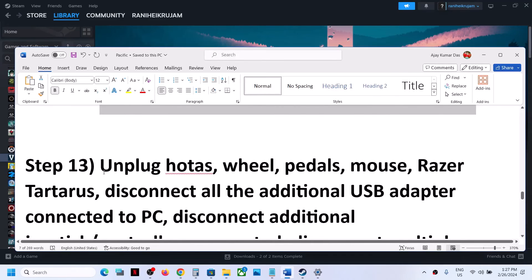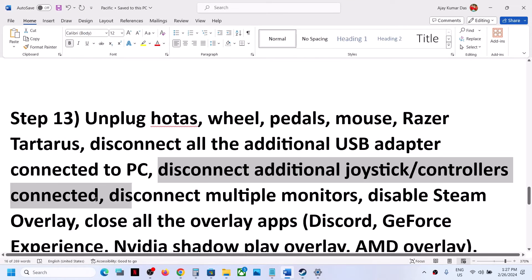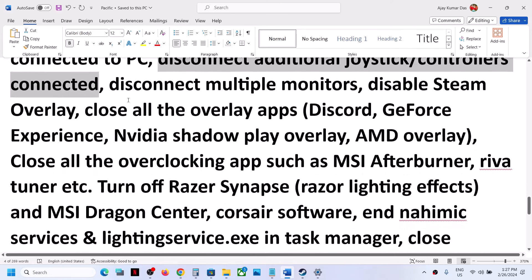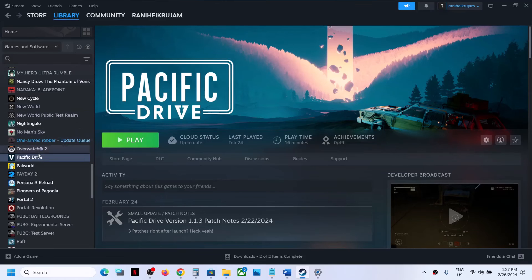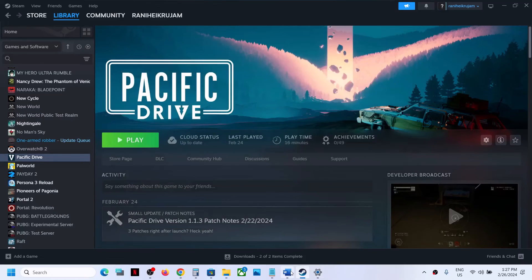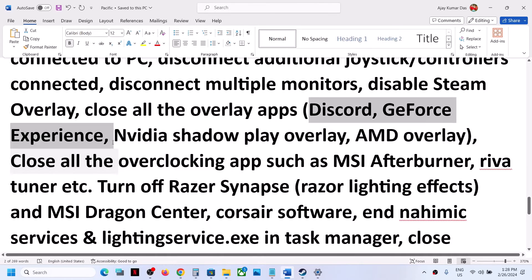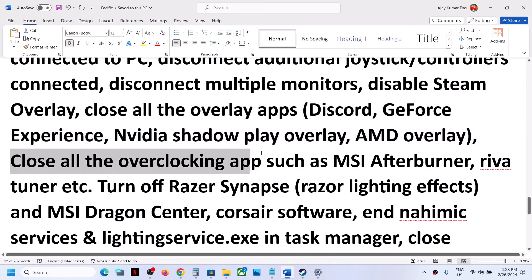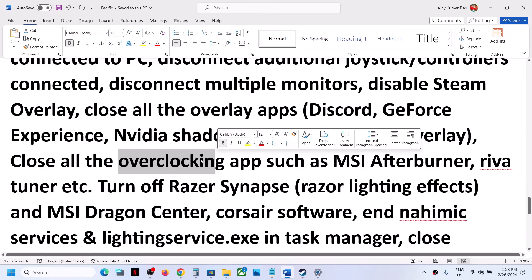The next step is to unplug all external devices you are not using. Also disconnect any additional controllers and multiple monitors — try launching the game on a single monitor. Disable the Steam overlay by right-clicking the game, selecting Properties, and turning off 'Enable the Steam overlay while in-game.' Also close any other overlay applications like Discord or GeForce Experience, and close all overclocking applications like MSI Afterburner or RivaTuner. Then launch the game.